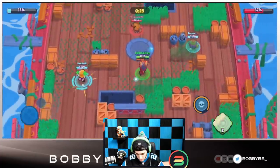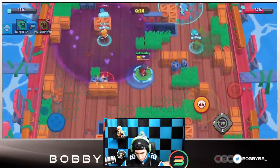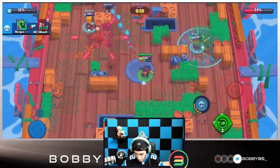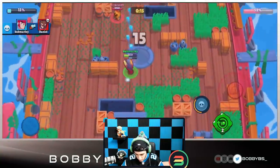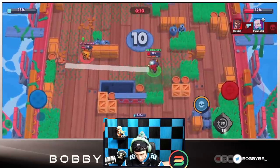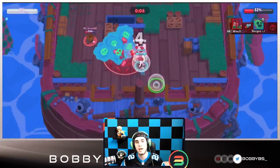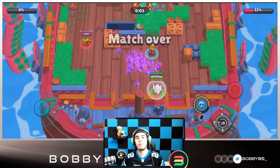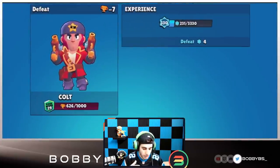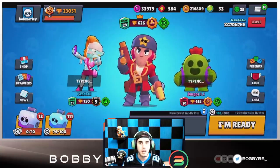We're gonna be able to kill that Rosa, but we're gonna have to do a lot of damage or else we're not gonna be able to get this victory. We're able to kill that Spike, which is a really good start. Let's super the safe here and also try and take out that Brock. M's is going for it — we're able to get that kill on the Brock. We've gotta watch out for the Spike, can't let the Spike hit the safe. Unfortunately that is going to be the first game — gg to them, they're gonna take the W in that very close two-and-a-half minute game.